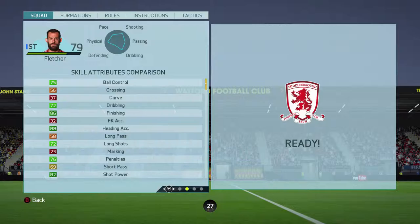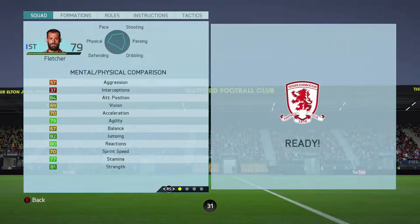Looking at his physical stats: 84 attacking positioning, which is good enough; 79 agility; 80 reactions; 81 strength; 82 jumping. He's just a decent player honestly — his stats aren't great — but as I said before, get him in the box and he will score goals at a consistent rate. Now let's jump into some highlights.